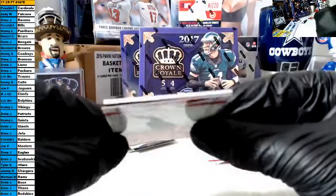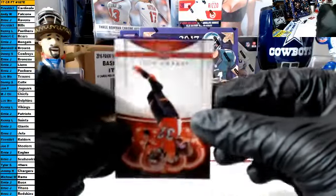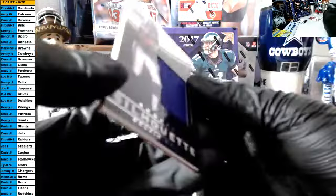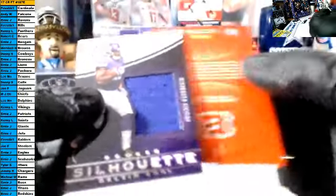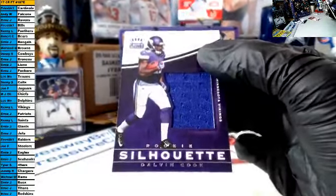And the hit — we've done a lot of these and I don't remember seeing one like this. I've had this team a lot because they didn't sell. It is a rookie silhouette jersey patch of Dalvin Cook for the Vikings. Nice card, Kenny.